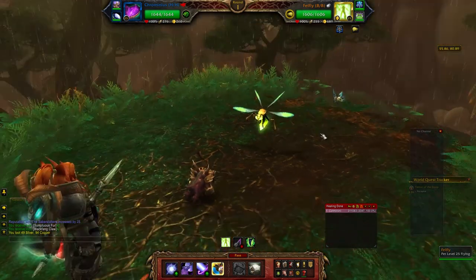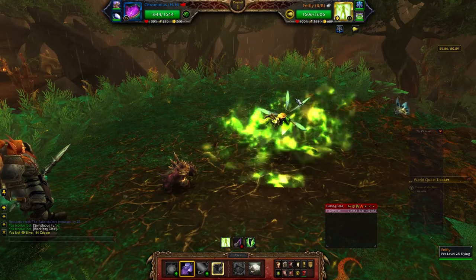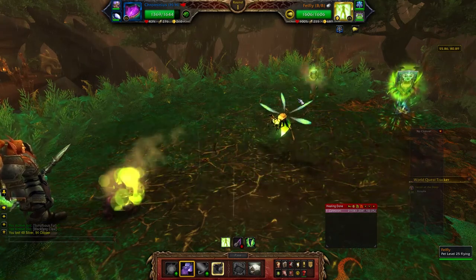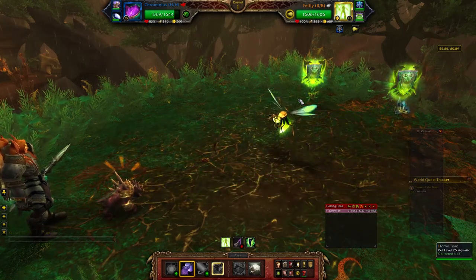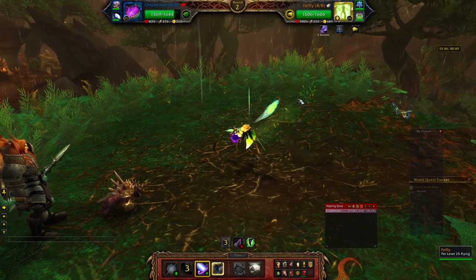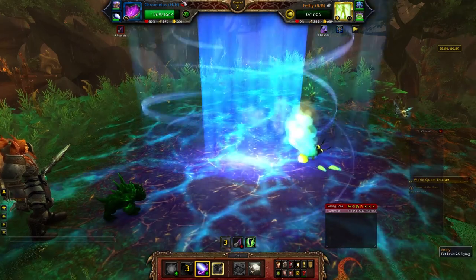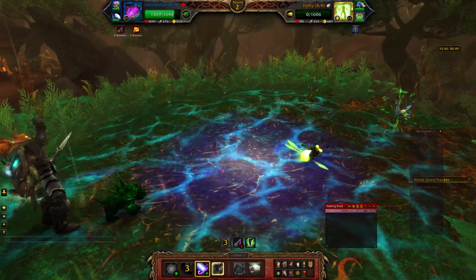Now, this pet right here — Firefly — is incredibly easy to beat, and I just wanted to talk about it super briefly. All you have to do is Howl's Surge of Power on Chrominius, and you'll kill him, because it does 1,665 damage. And then you have a ton of health left over, and your backline is still really intact to beat these guys.